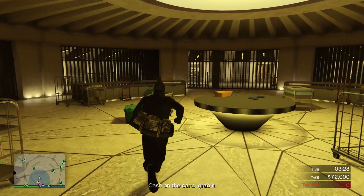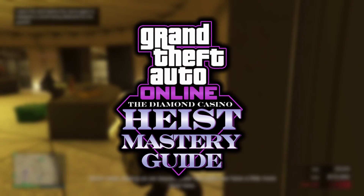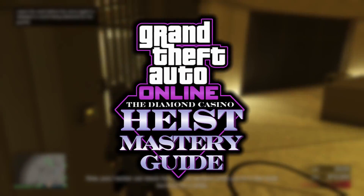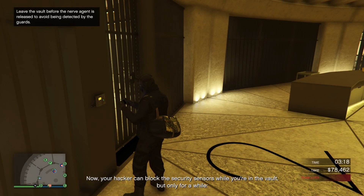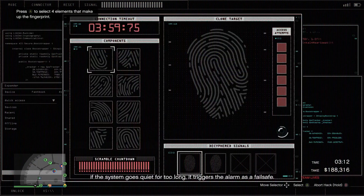Hey everyone and welcome to another episode of my Diamond Casino Heist Master Guide. Today we are covering the Silent and Sneaky Approach. First I'm going to show you the setup missions and then give my advice on whether or not you should do the optional setup missions. Then I will take you through the finale step by step and explain exactly what to do at each part.